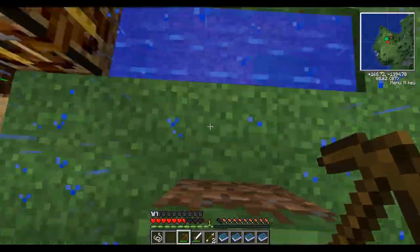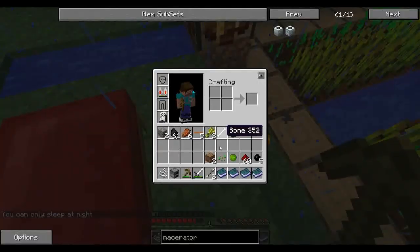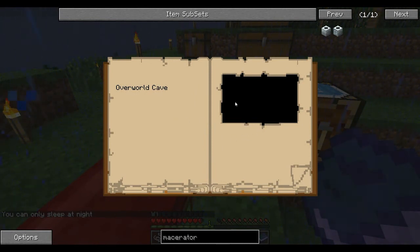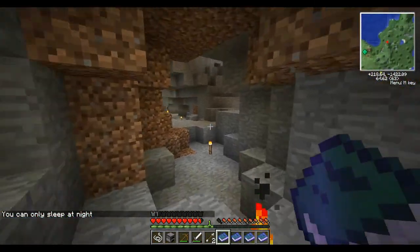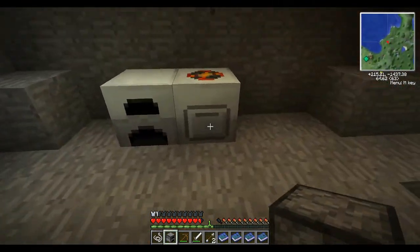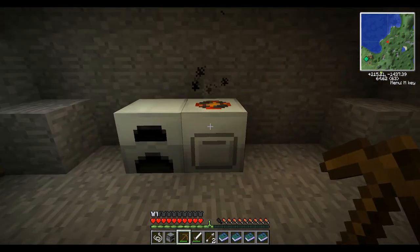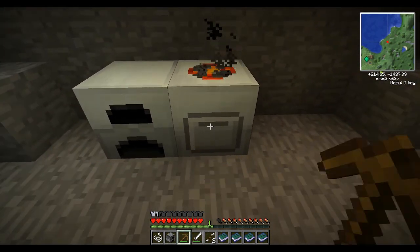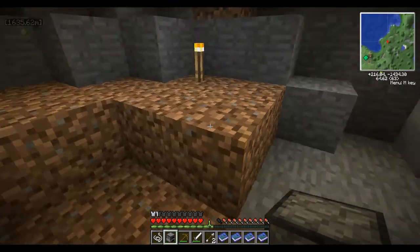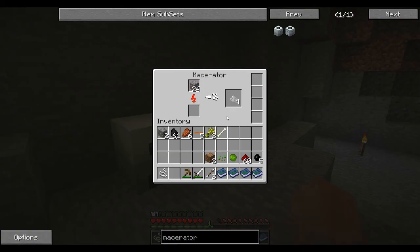Boom. Oh look, no furnace. Let's just stand inside of it. Oh, there it is — there's the furnace. And yep. It seems like the lag's kind of subsiding. It's turning — it's making iron dust, not powder. So let's throw down a furnace over here. Put a piece of coal in it. And then, watch this.